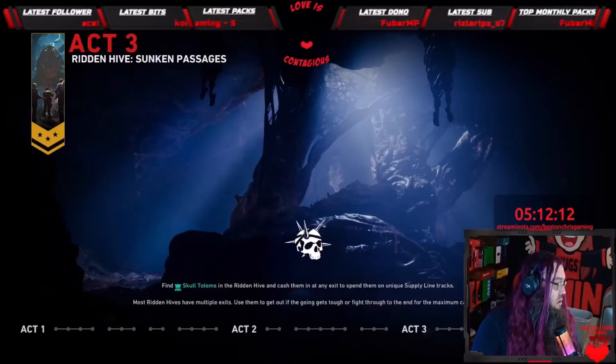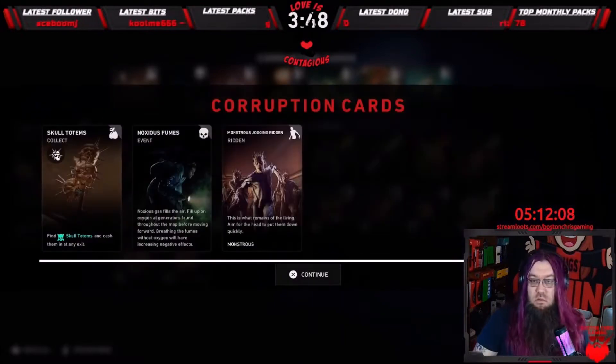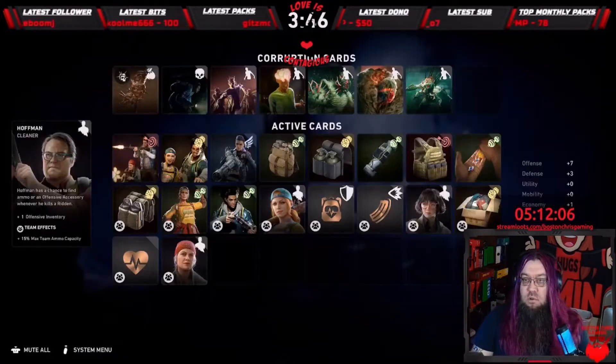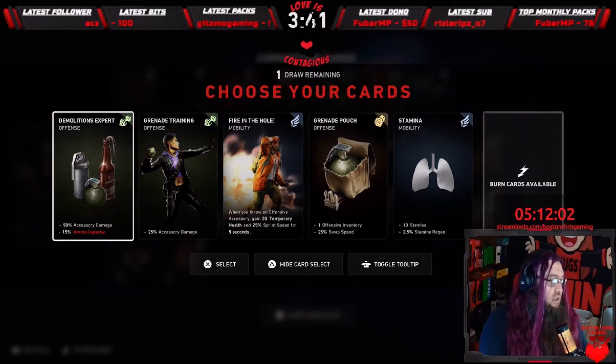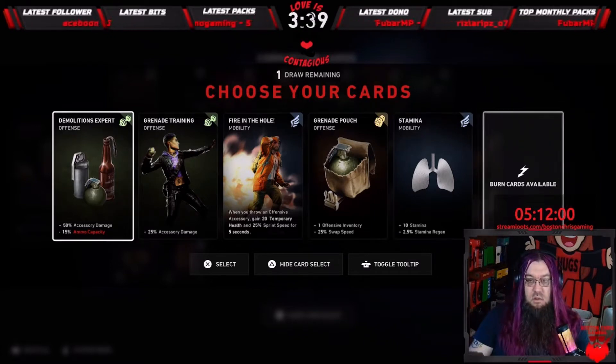Hey guys, Boston Chris here with another Back 4 Blood trophy achievement guide. This one is for the trophy 'Nook or Cranny,' and it is located in the Sunken Passages Hive, which came with the Tunnels of Terror DLC.